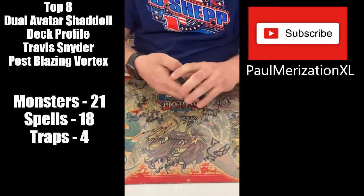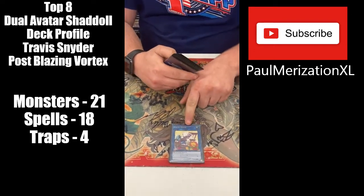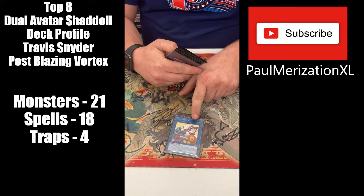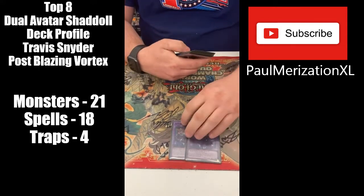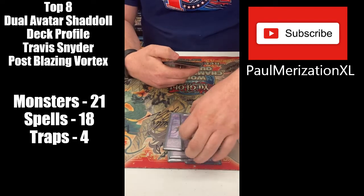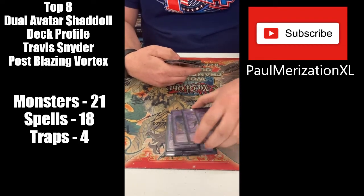For the extra deck, the only non-fusion is Crossy. Resolving this card off the Schism on my opponent's turn gave me extra advantage by bringing something out of the graveyard over one of my Dual Avatars. Two Winda, two Al Capone, two Construct — I'll probably swap one Al Capone for a third Construct because the third one came up quite a bit today.